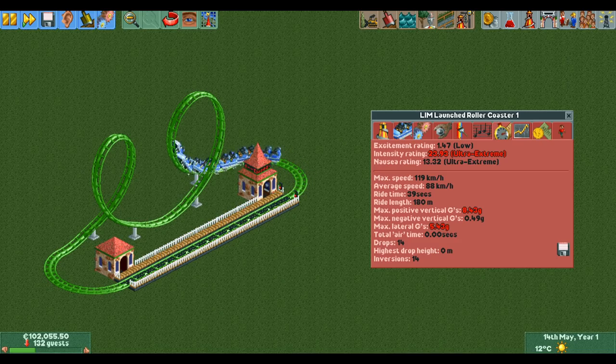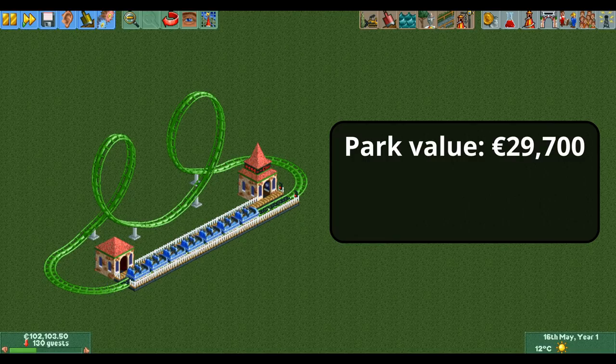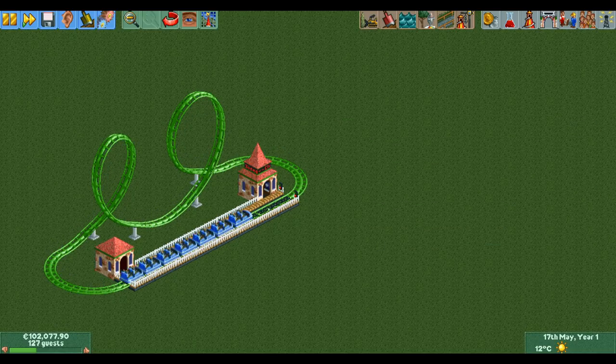Take a look at this LIM coaster: it gets launched at the maximum speed possible, does a small unbanked turn, does two loops, then another unbanked turn, and is set to do seven laps. The extreme lateral G's combined with very high positive G's and 14 inversions give it almost 24 intensity. This ride contributes 29,700 euros to the park value — less than the looping coaster, but this LIM coaster is just over four times cheaper, so it gives much more park value for its price. On top of that you don't have to open the ride since no one will ride it anyway, so it never decreases in value.